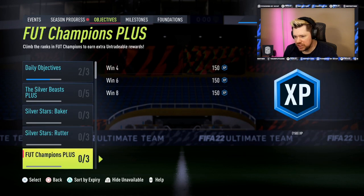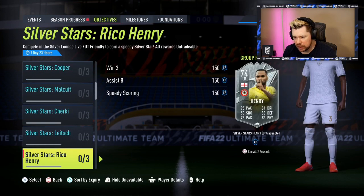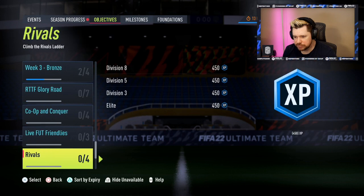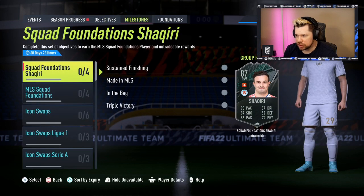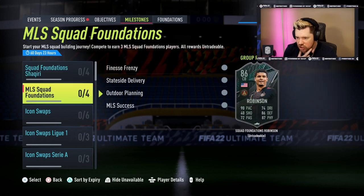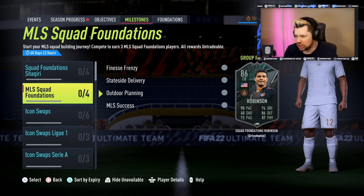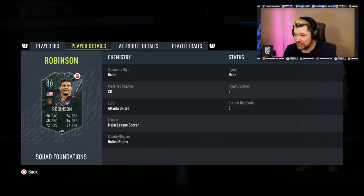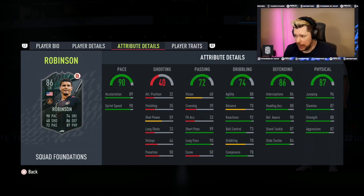Nothing new in objectives or milestones — but the MLS Squad Foundations are here, as was kind of leaked. There's Robinson with all-star weak foot and 90 pace. That is a cracking card.